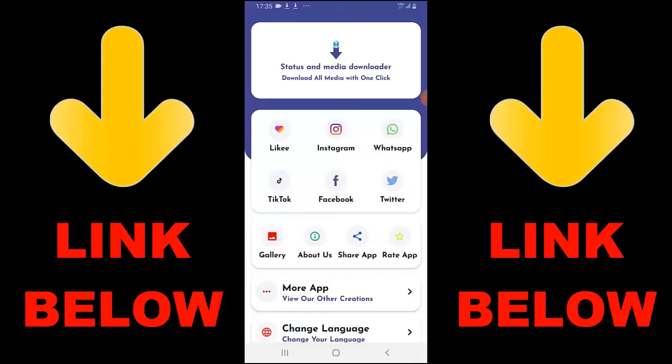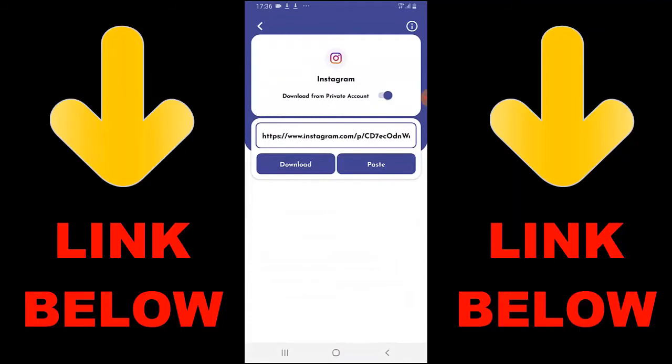Yo, what's up guys? Think about this app that is trending — it's called Statuses and Media Downloader. Download all media with one click. You can download any videos or pictures from any social media, including Instagram, WhatsApp, TikTok, Facebook, and Twitter, all in one click. All you have to do is download the app, copy the link, paste it, and download.